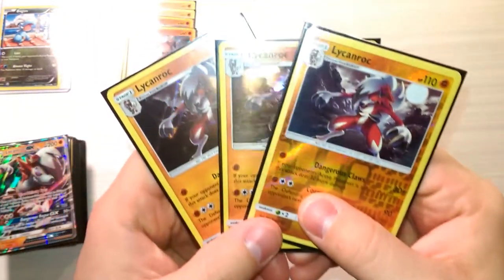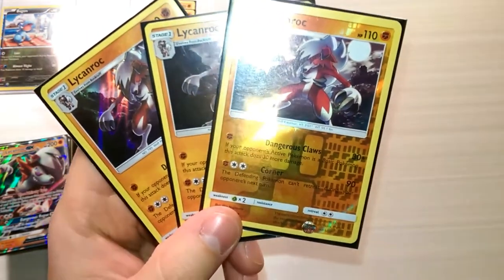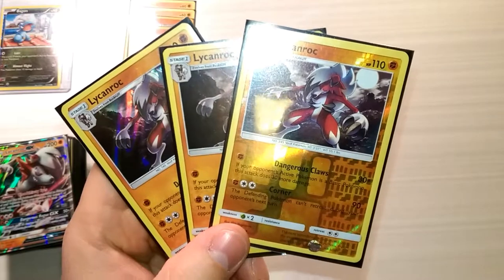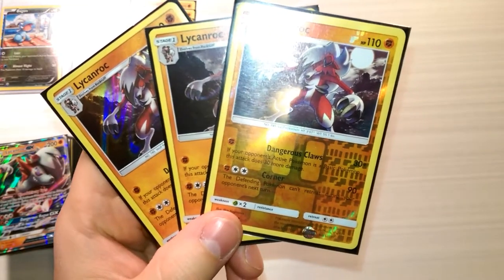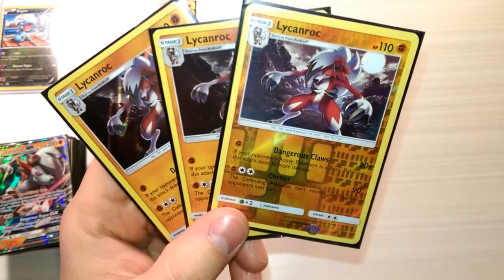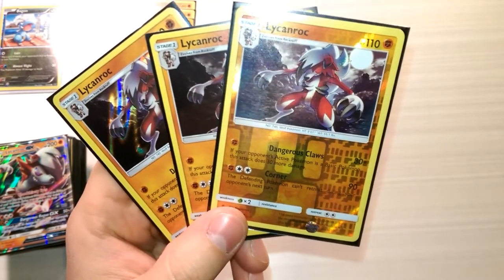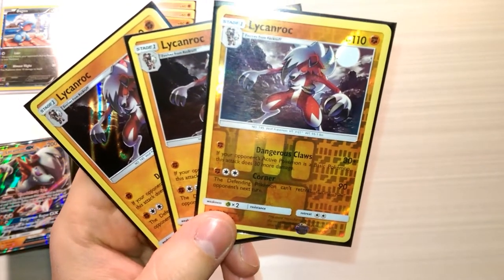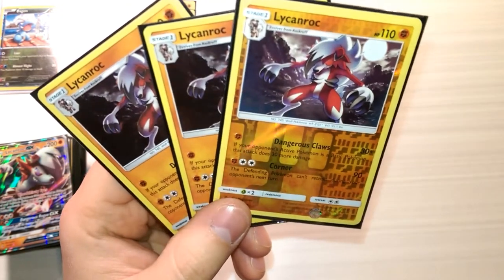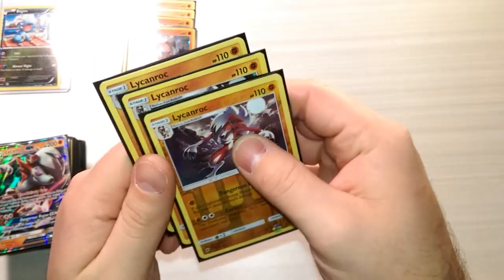The main star of the deck is the Lycanroc from Guardians Rising. Dangerous Claws does 30 plus 30 more damage if your opponent's active Pokémon is a Basic Pokémon — against Raichu, this thing just destroys it, one-shots it easily. Corner is the other attack: the defending Pokémon can't retreat during your opponent's next turn. This attack can actually do some really good damage. We have three of those — that's the one we're focusing on, the Midnight Form Lycanroc.